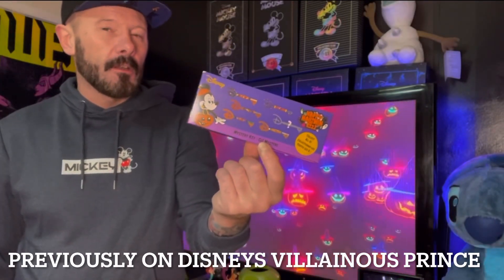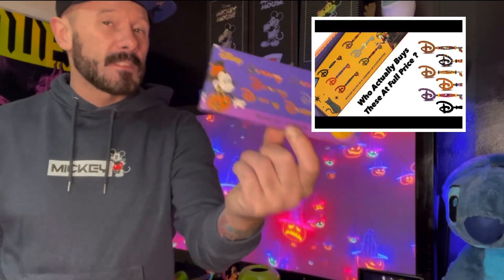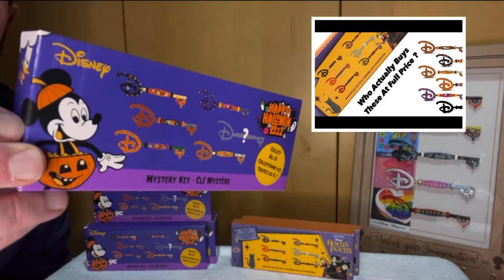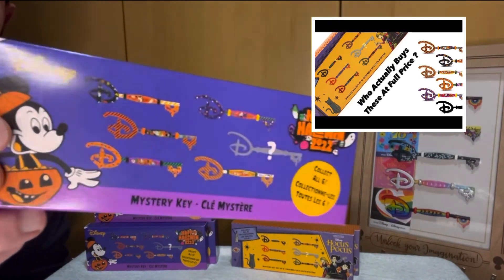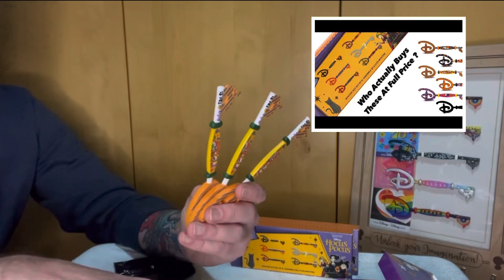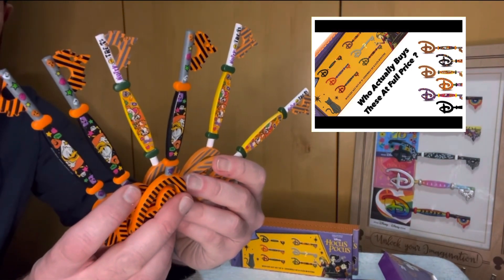These keys are £10 each but at the minute they're actually on a two-for-one at half price, so basically £5 each. Opening 70 keys from Shop Disney — the mystery keys. I spent £20 to get six keys. Remember they're £10 each; I've only really got two out of the set.